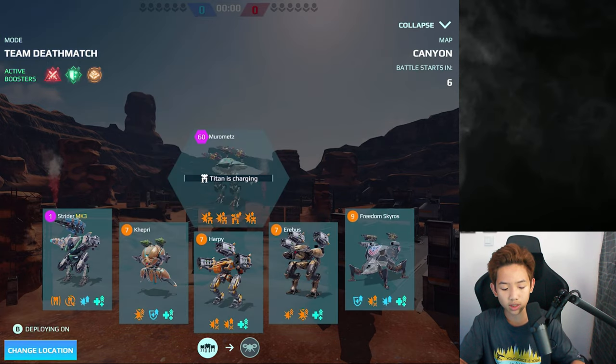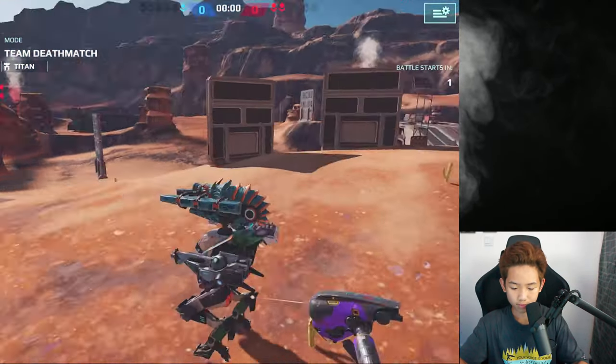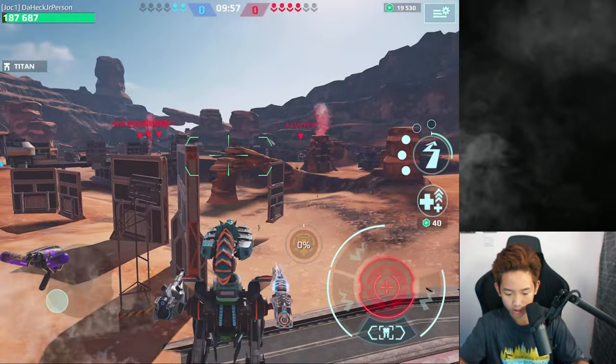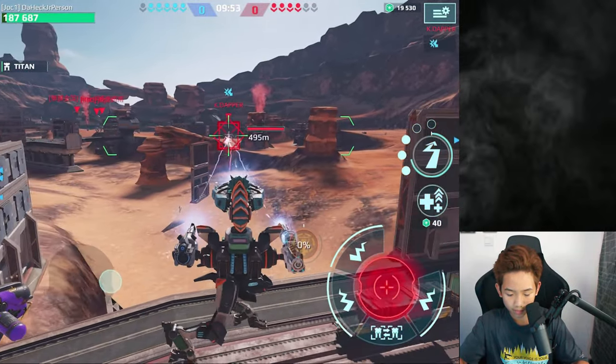Let's spawn at the B side and use the Strider. Here we go — dashing two times and hitting him.